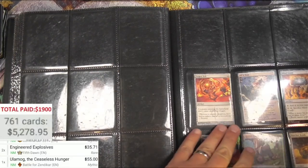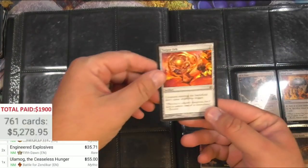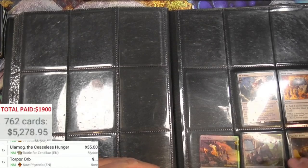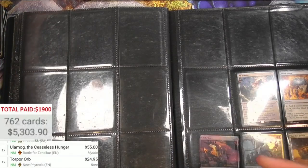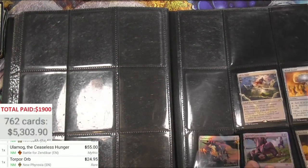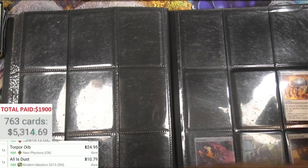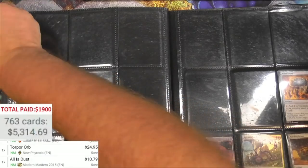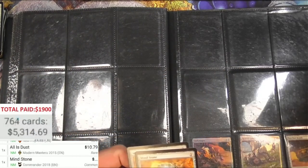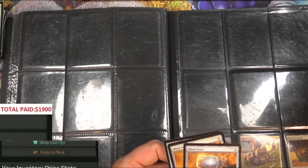We got a Torpor Orb - yep, that's probably useful. Twenty-four. Oh man, I saved some good stuff for the end here. All this dust, Modern Masters. Ten. Some Mind Stones - different version, three.